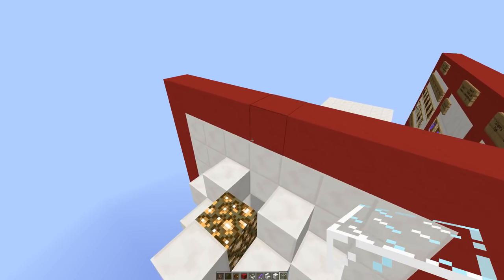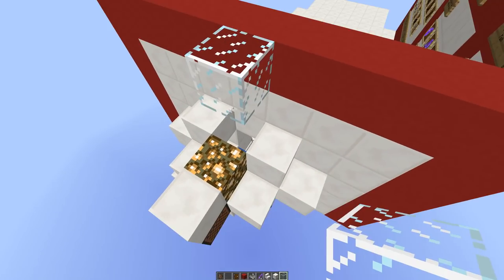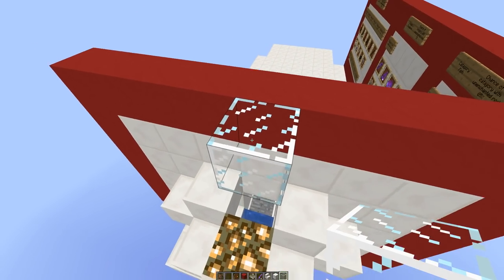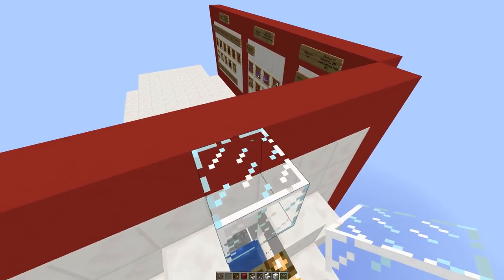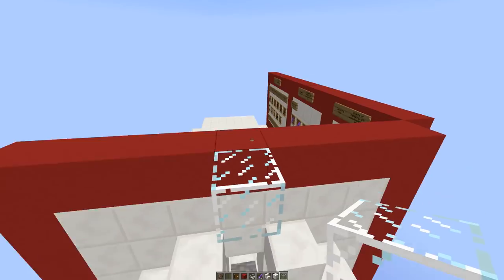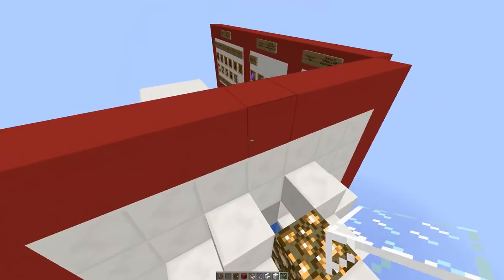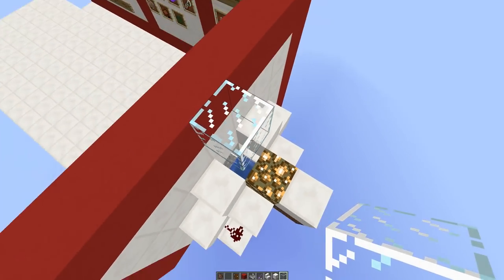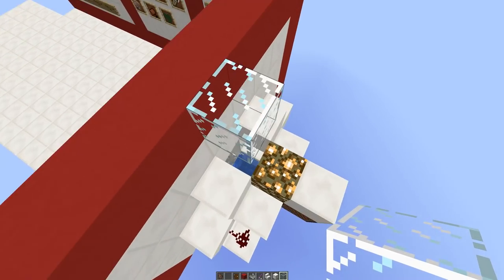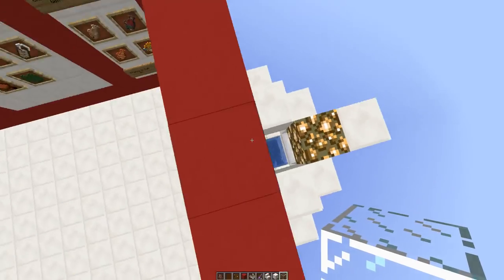So don't build this underground. If you do build it underground and you need to put a block above the water, you have to use a transparent block — you'll have to use glass, but you can't use water and you can't use leaf blocks. Also remember that if you put a glass block over the top it will have access to the sky but not to rainfall, so you won't get the added 20% discount.